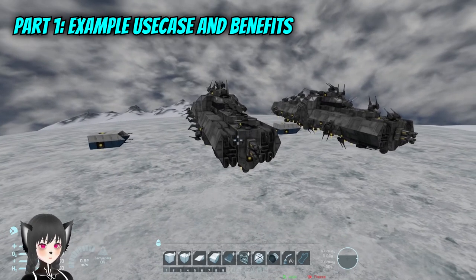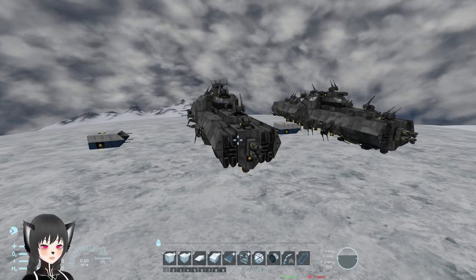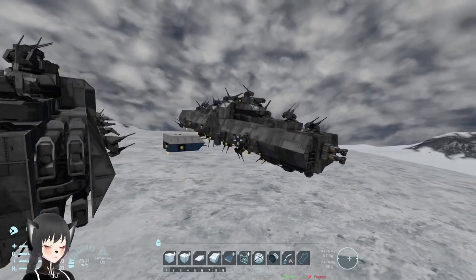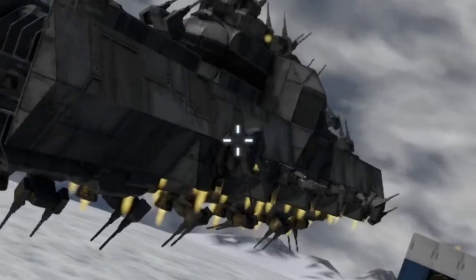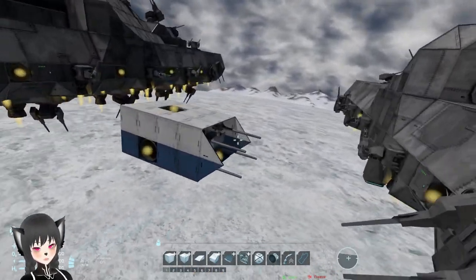These two ships might look the same, but they're actually very different. The one on the left has practically double the protection of the one on the right while maintaining the same amount of acceleration and PCU costs. I'm going to demonstrate it now.